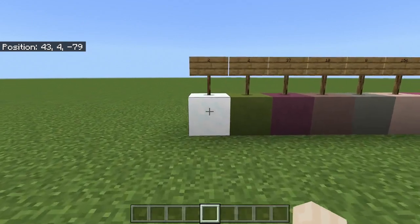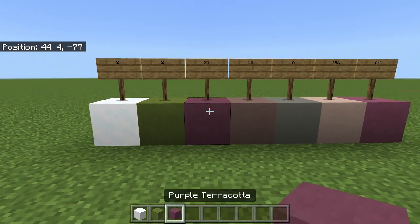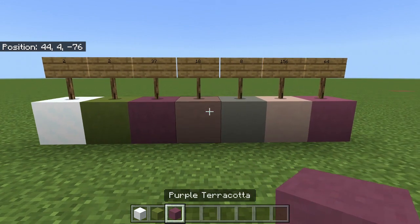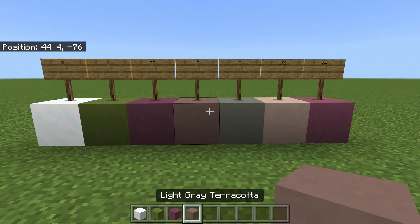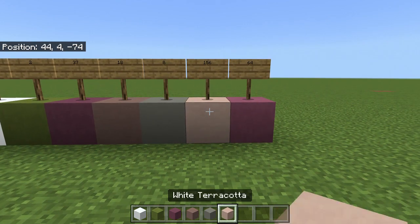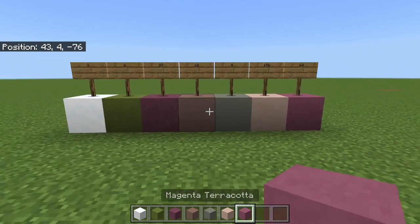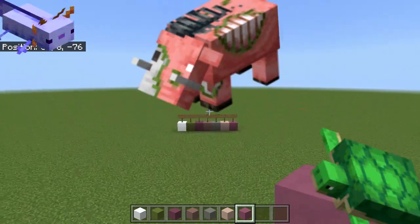The blocks you'll need for this build are as follows: two snow, two lime terracotta, 37 purple terracotta, 18 light gray terracotta, 8 light gray concrete, 156 white terracotta, and 64 magenta terracotta. And that's all you'll need for today.